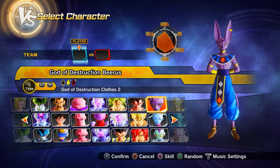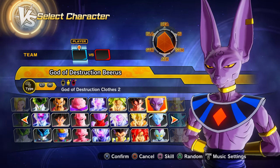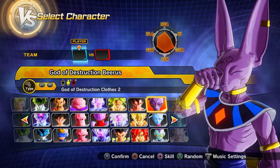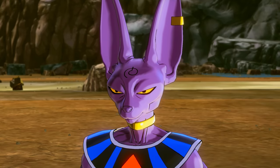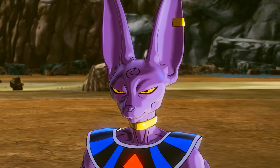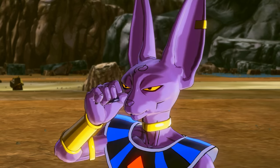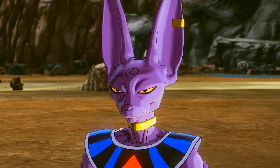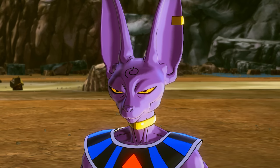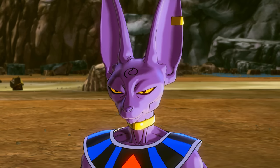There is a somewhat secret preset of Beerus — preset 2 — where at first glance you may not notice anything different, but if you look at Beerus's head, he actually has the Whis symbol on it. Play the Xenoverse 2 story mode and you'll understand why, but this is something the speaker didn't realize until much later in Xenoverse 2's life cycle.